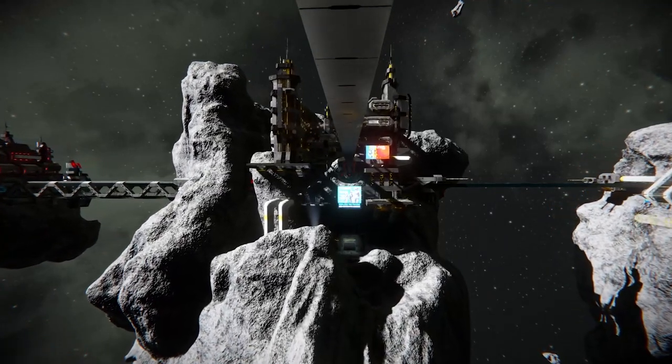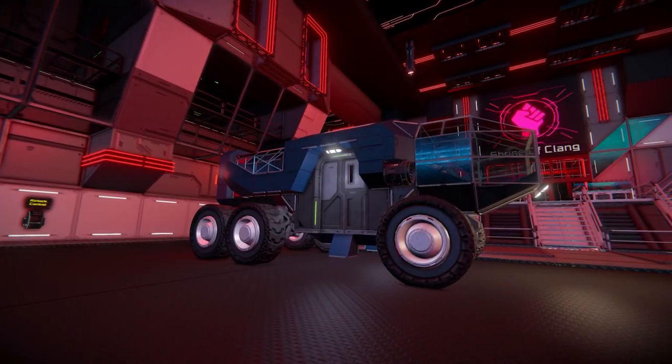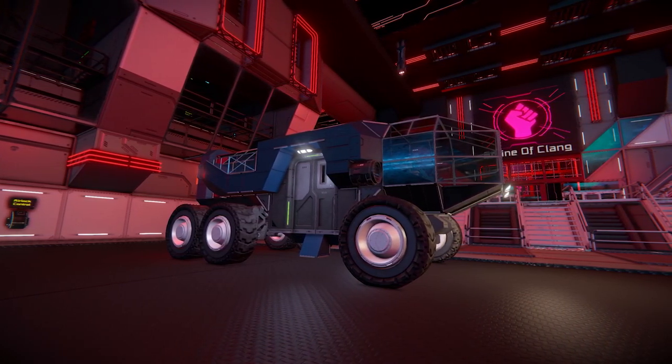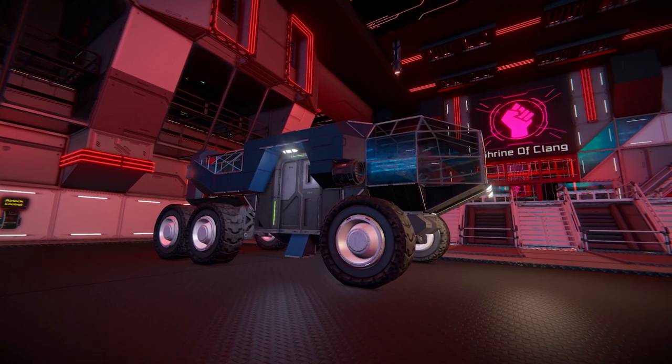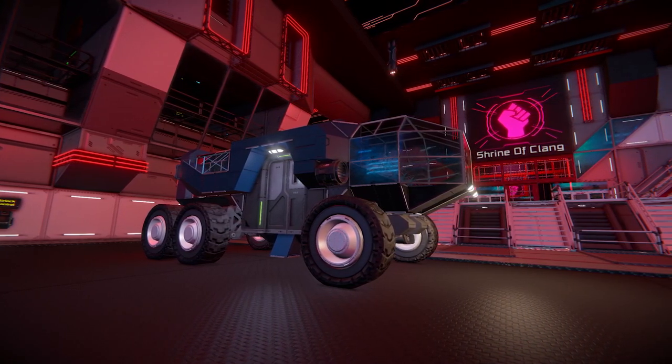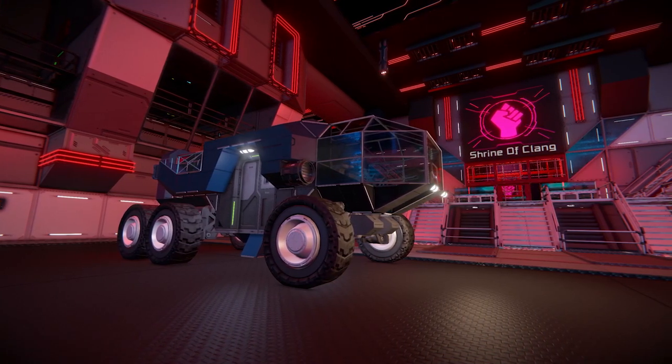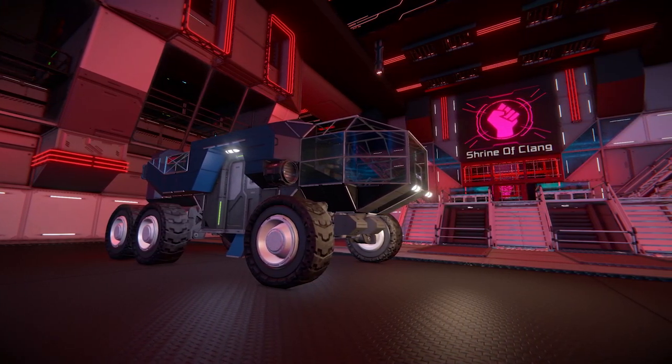One big update is the small grid door. Yes, finally we have a small grid door and it fits really well with certain creations. I really like shuttles where the player walks on the boards rather than just getting straight into a cockpit seat, like something out of Star Trek. Now we can have the doors on there, and this is really going to make my series so much easier.